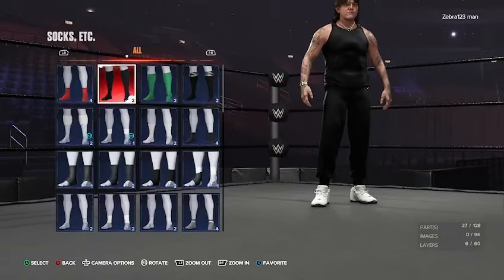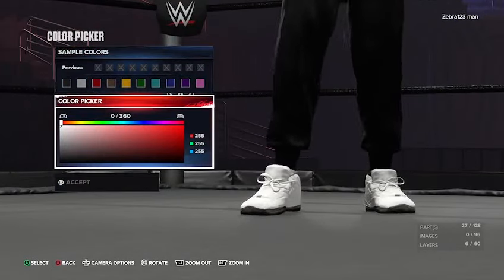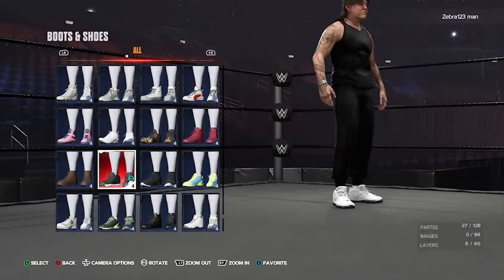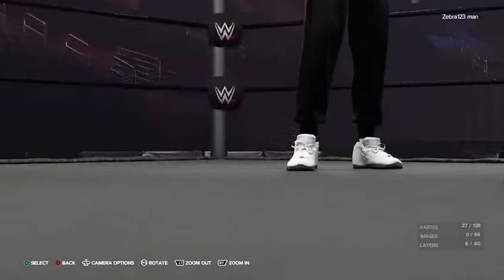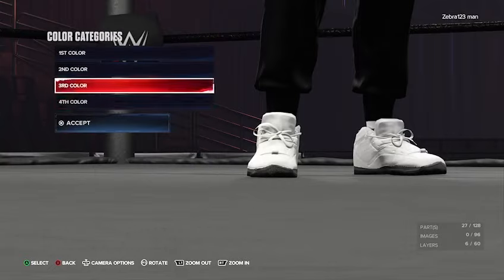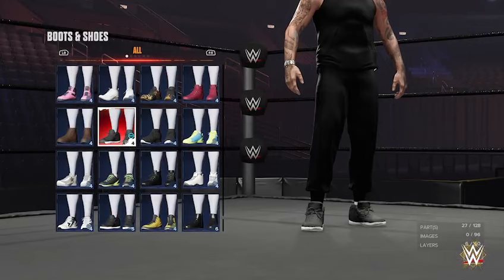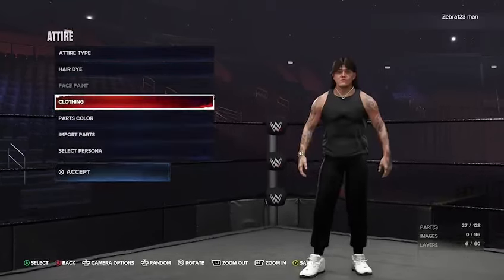For the socks, all you're going to want to do is just keep those on white or black, whatever. For the boots and shoes, we have these ones here — these are the John Cena ones. The colors for these are white, black, and then finally black. If you don't have these ones, you can always just use these ones here — but to get these ones you have to unlock them through Showcase. It's pretty simple, just play Showcase. Anyway, that is Dominic's attire there.